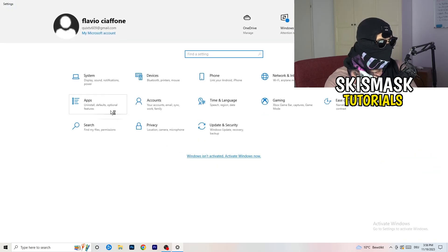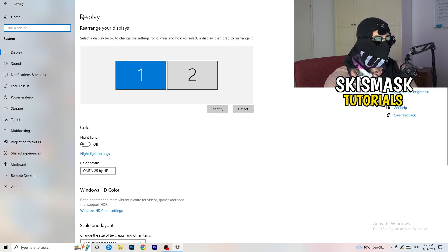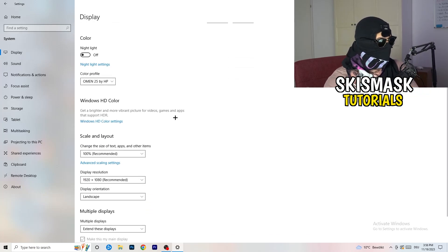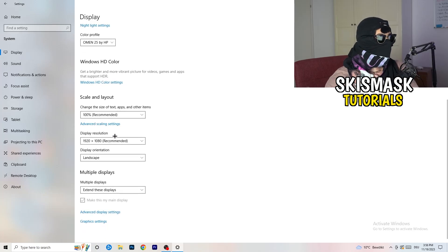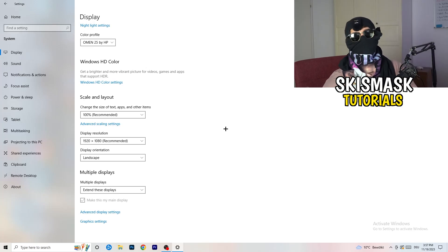Go back and click on 'System' — you'll land on Display. If you have two monitors, identify which is your main gaming monitor. Under 'Scale and Layout,' change the size of text, apps, and other items to 100% as recommended. Also make sure your display resolution matches your in-game resolution. If your in-game resolution is something like 1720x1080 or stretched, your monitor resolution should match, otherwise things won't work properly.